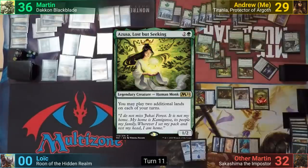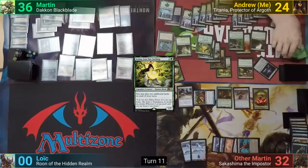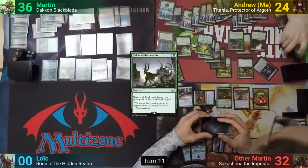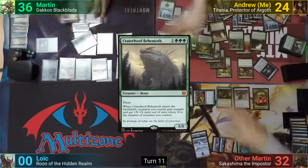I untap and cast Azusa, then play and crack my Wooded Foothills a total of five times this turn, for ten +1/+1 counters. I then cast a Splendid Reclamation to add insult to injury, putting even more lands into play. I still have enough mana at this point to finish off with a classic Craterhoof finish, taking out the board and winning the game.